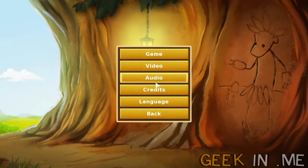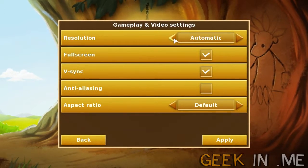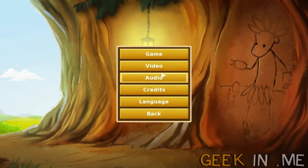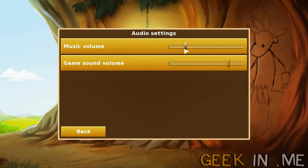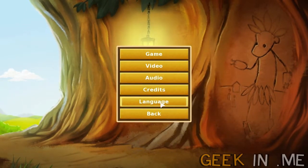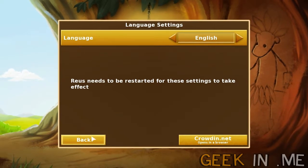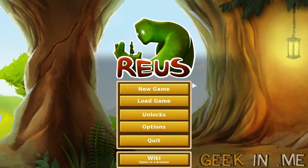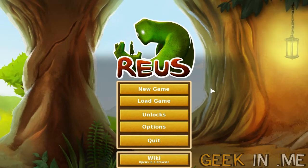First of all, let me go through the options menu. Video: customizable resolution and fullscreen or not — whatever floats your boat. Audio: two audio sliders, I'm going to turn this down just a tad bit. Game sounds, languages — loads of languages. Always nice when developers put in loads of language support.